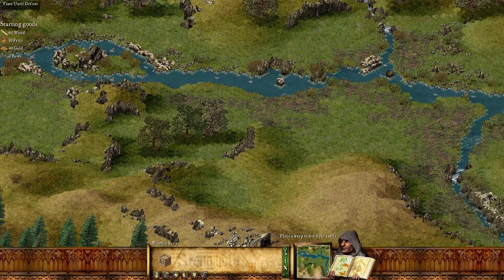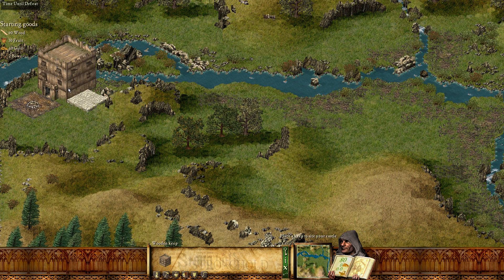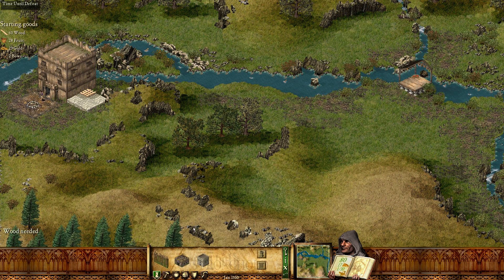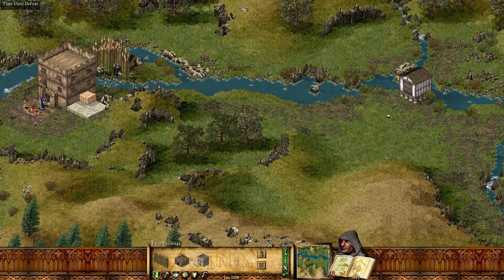Without any further ado, we need to place our keep down. As you can see, we have a fair bit of low land here, but I'm going to place it at the far end of this map. Put a granary right over here. And first off, we need to put up some wood walls to prevent the wolves from harassing my economy — it's my number one priority. There are some wolves on that cliff right over there on the other side of the river.